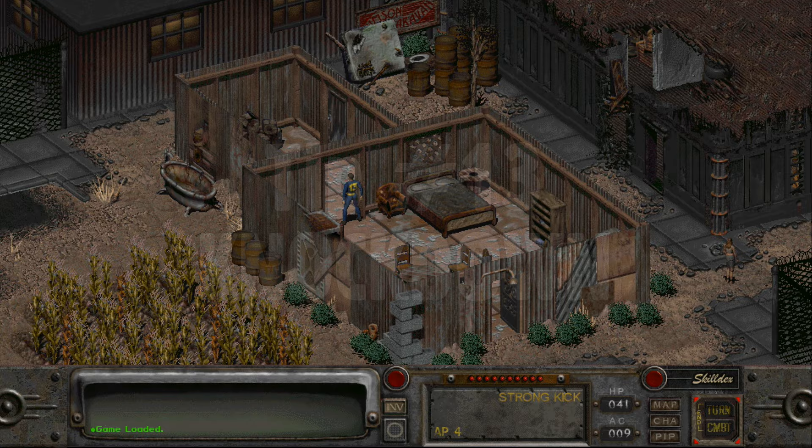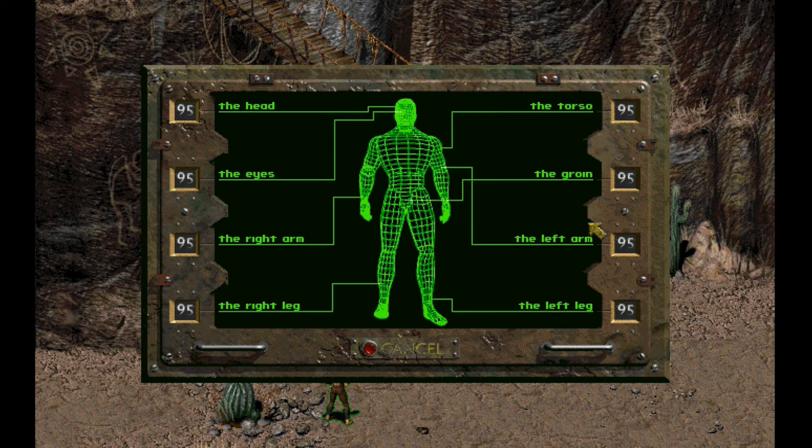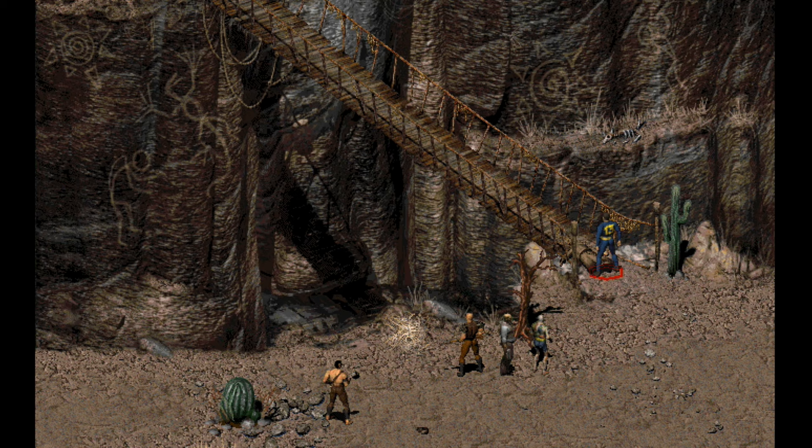If an enemy is knocked off their feet for a turn or more — from, say, a targeted hit to the head — not only do you and your team get a 40% accuracy bonus against them, but sometimes you can loot them and take their weapon, making them near useless in combat.